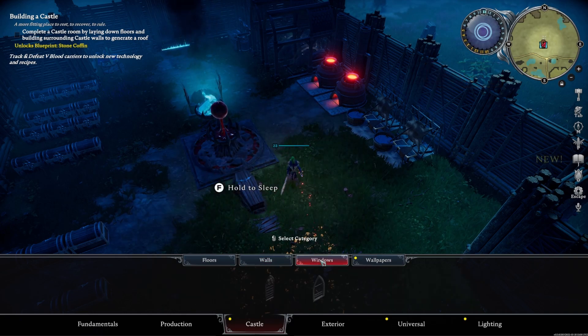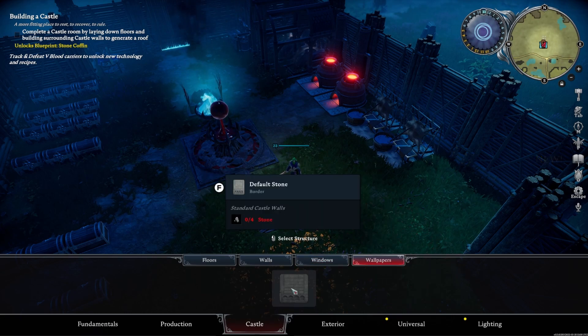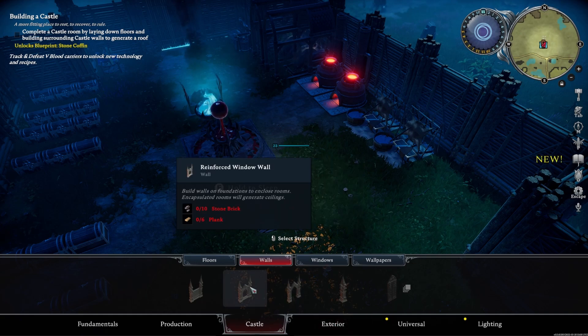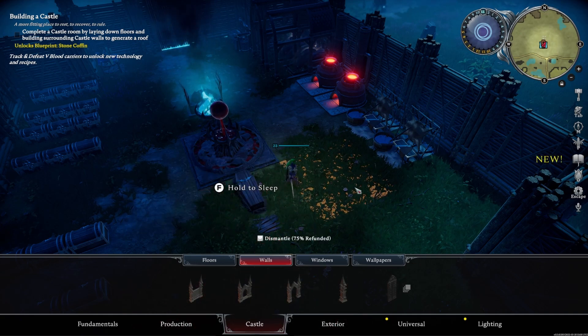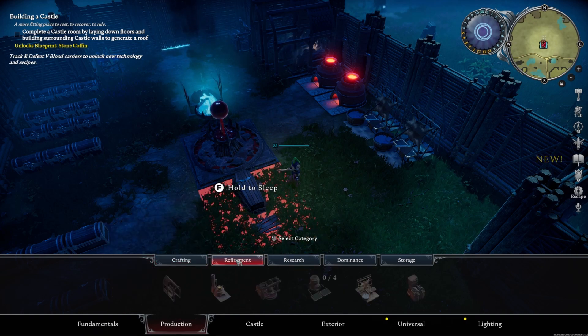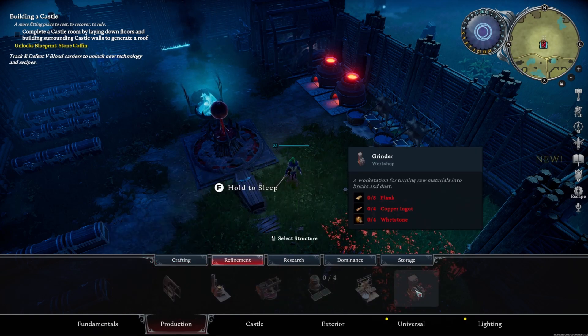We've got windows and wallpapers too — I'm not sure if the wallpaper is a different texture for the inside of your wall. We need stone bricks, and after doing a little research, if we go to production, crafting, and refinement, we come to the grinder at the end. The tannery we placed, and the grinder is a workstation for turning raw materials into bricks and dust. We're going to need wet stones, copper ingots, and planks for that.